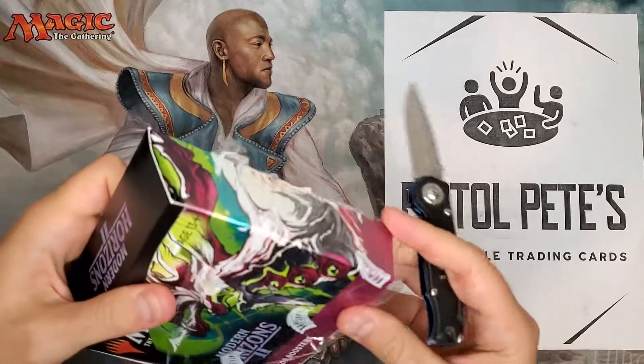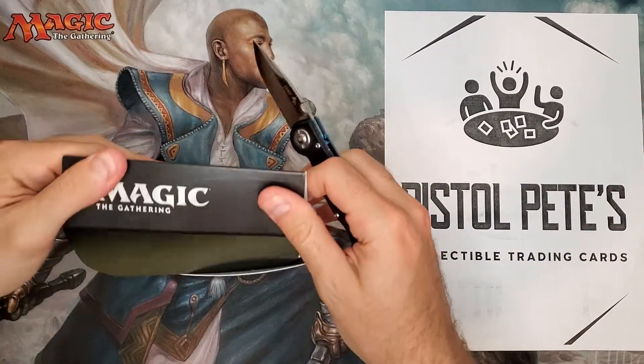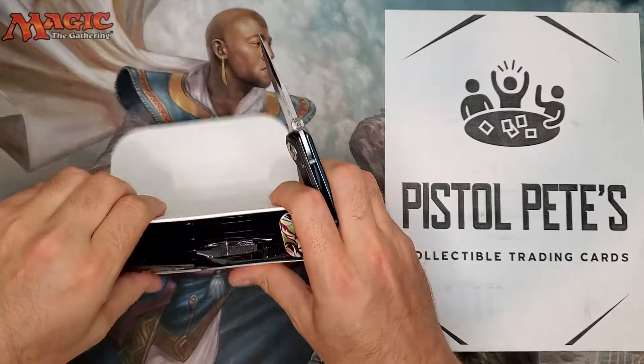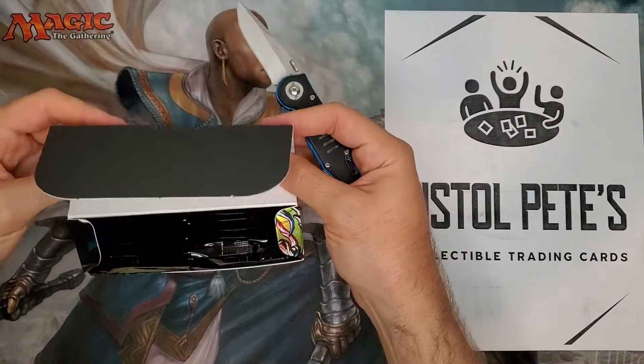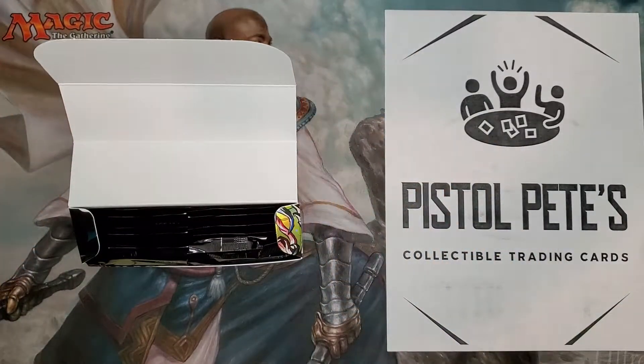It's a pain because you have to sell cards and build up your rating before you can start listing a whole bunch of cards. So I think I'm just going to toss a whole bunch of cards out dirt cheap, so I can get that account leveled up and start listing all of our inventory — we have probably about 200,000 cards to get on there. These cards are going into that inventory.